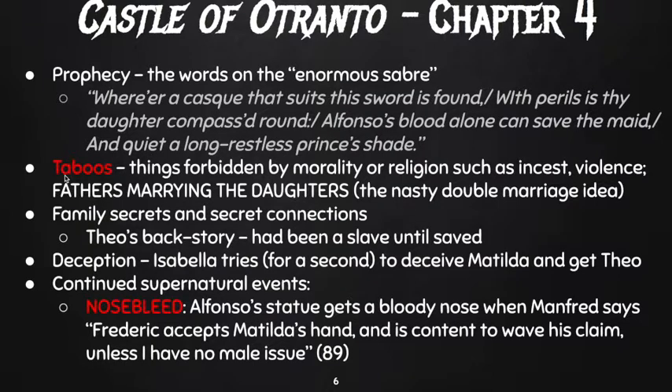In this chapter we also see a lot of things come to the surface — a lot of taboos. A taboo is something that is forbidden by morality or religion, things like incest or violence. Taboos are also things you're not supposed to bring up at the dinner table. In this case, the taboo is fathers marrying their daughters. We hear about the nasty double marriage idea, where Manfred and Frederick decide Manfred's going to marry Isabella and Frederick's going to marry Matilda.